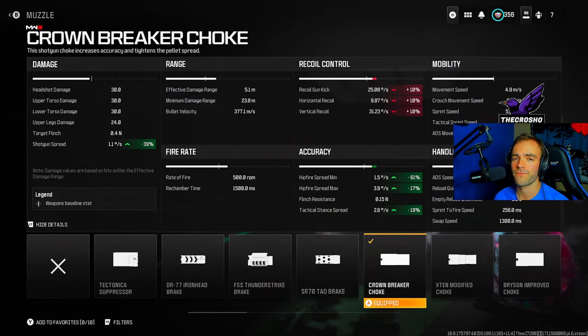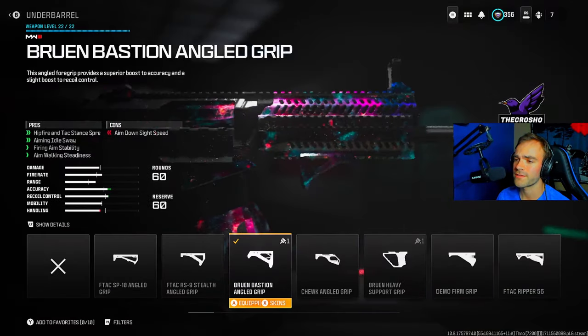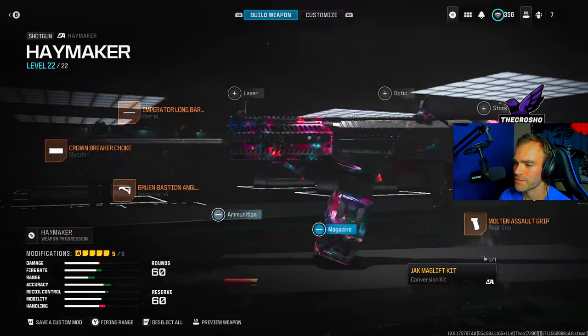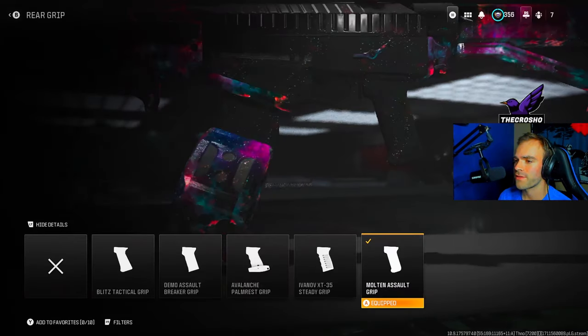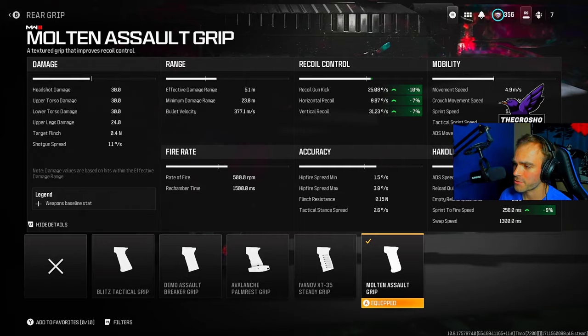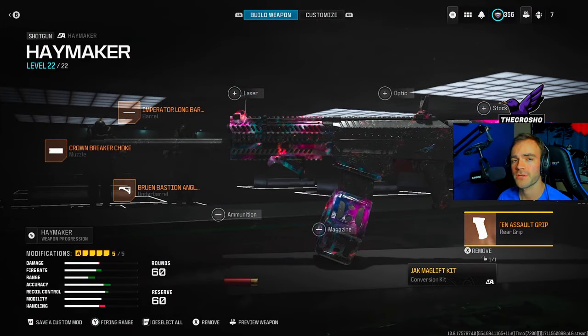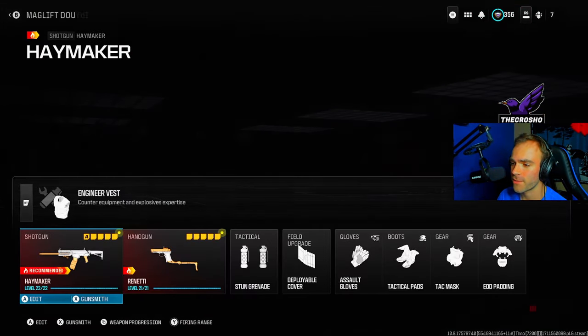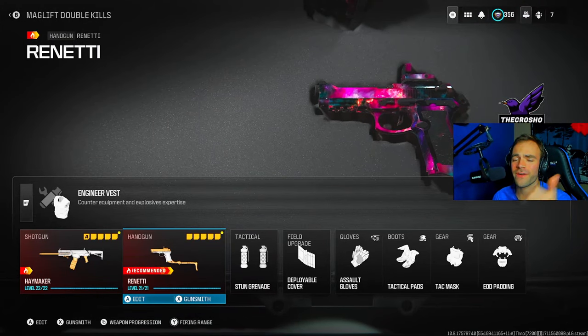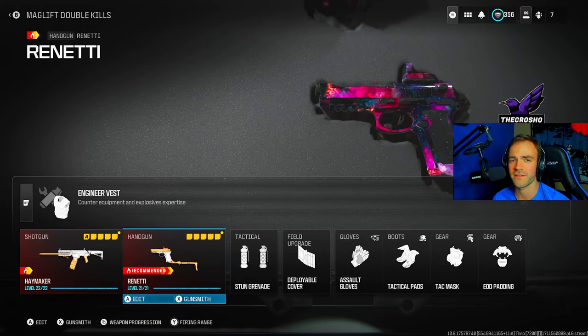We have this muzzle that reduces our hip fire spread — really good, that's what we want. Same thing for the Bruin, we're just tacking that on. We want the best hip fire accuracy as much as possible. We also have the Mag Lift Kit, and then this Molten Assault Grip, just helping with recoil and sprint-to-fire speed. Copy these attachments. The rest of the class is completely up to you — we're going to complete this so fast, it doesn't even matter.